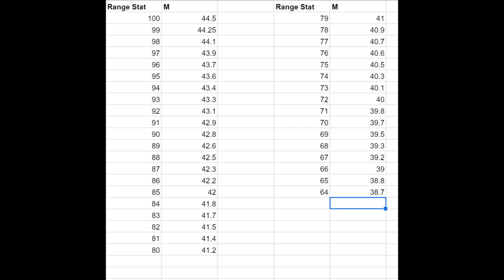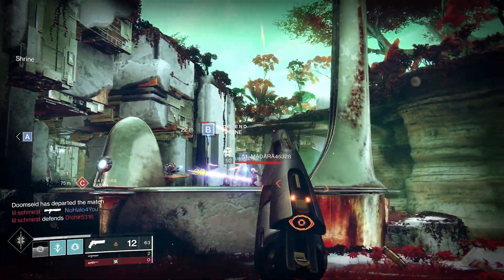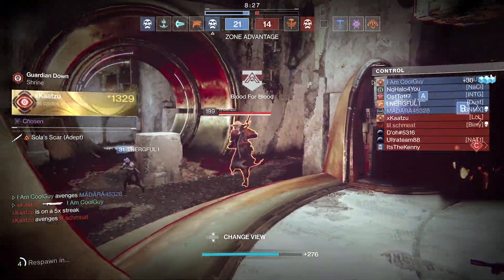They're still going to two-tap with Rampage and they're still one of the best team shot weapons in the game. But what this also does is help out pulses a little bit and other mid-to-long-range weapons. More than anything, it's going to help the ranged 140s like Palindrome. A high-range Palindrome with Rangefinder hits at about 35 meters; the Adept version stacking range can get up to around 38. They could have added 2 to 4 meters to the 140s, but instead they took away 2 to 4 from the 120s, and I'm okay with that. Killing Wind, Rampage, Multi-Kill Clip, Rangefinder — there's a ton to still love about them. They're not going anywhere.